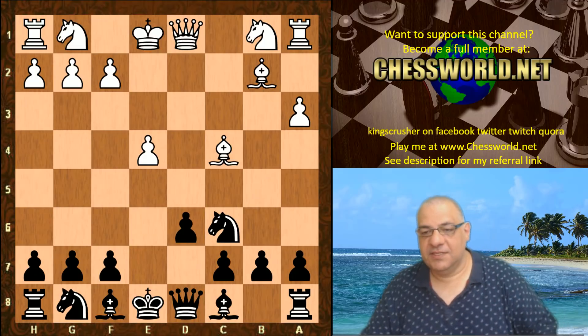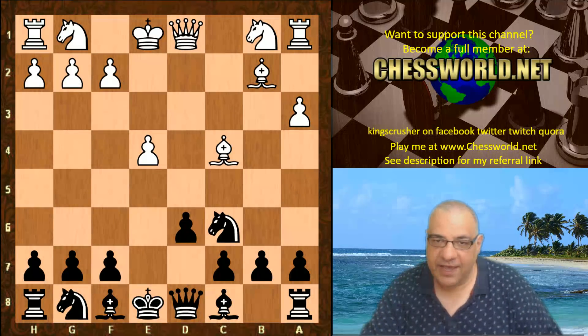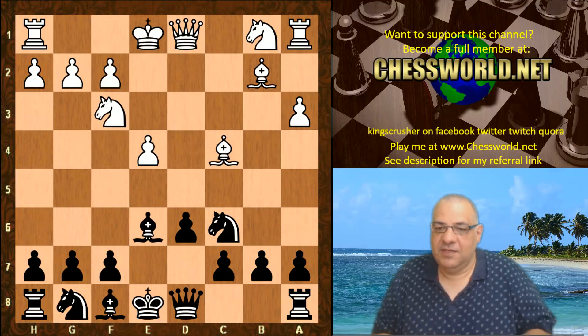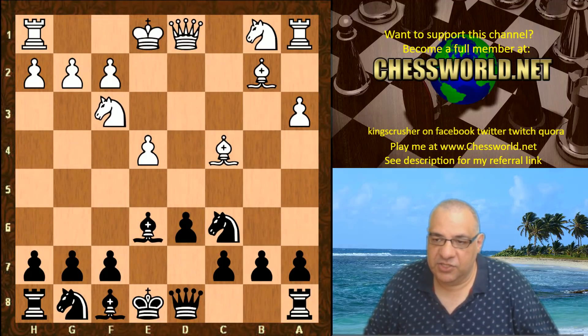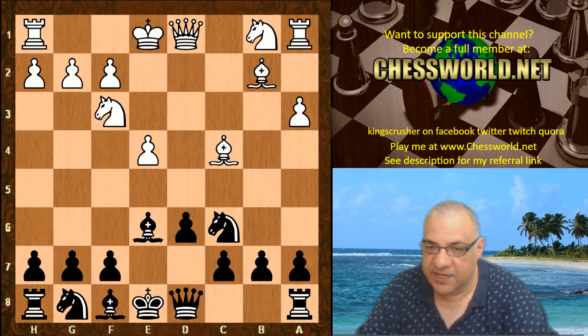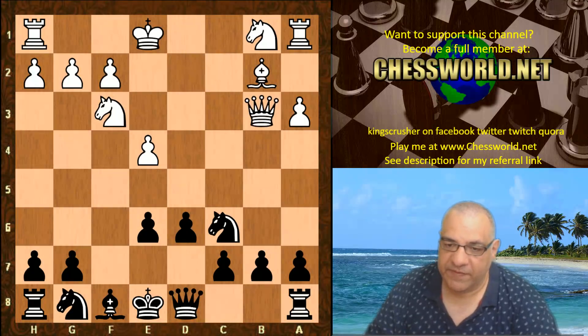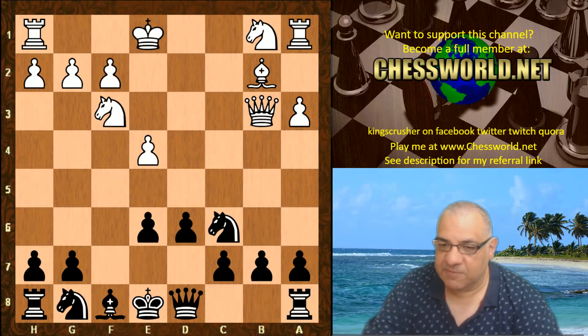d6 — so this is an interesting decision. After Nf3, the idea is revealed: Be6, and this is tactically justifiable as we'll see. It takes out the Bishop pair immediately after f-takes.